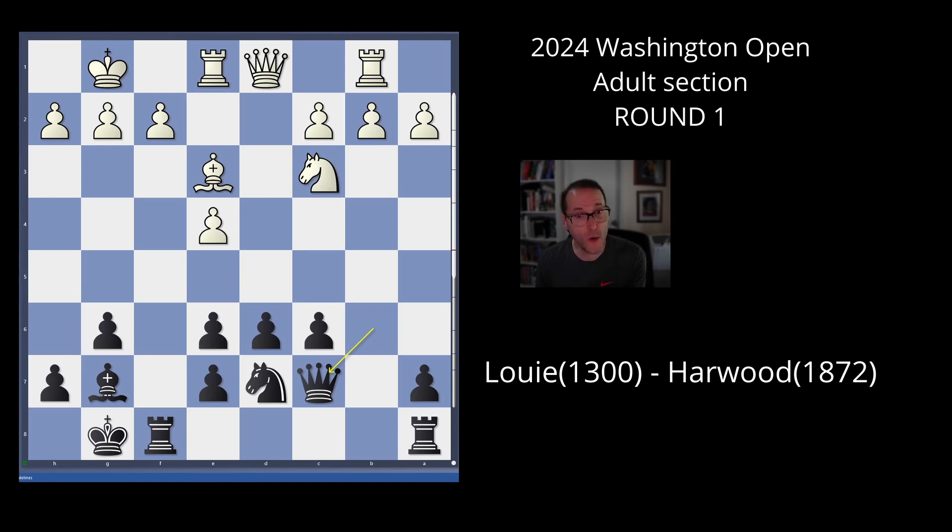Queen c7 probably gives white a little advantage, even though it's a small one. He plays bishop d4, trying to trade off material, and I oblige him. Take, take — I have an open f-file. Then I play e5. I'm thinking let's start expanding. I see the juicy d4 square and I'm thinking maybe I can do a maneuver of knight to c5, to e6, to d4. He plays queen e3, and this 1300 player is playing very solidly. So I start my journey — knight c5, I'm going to pop into e6.